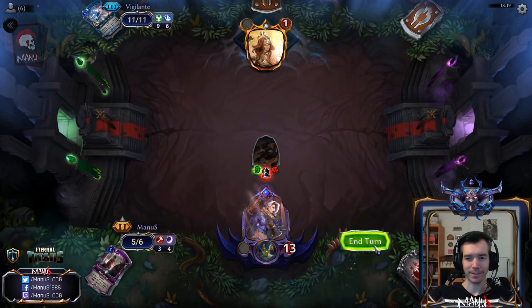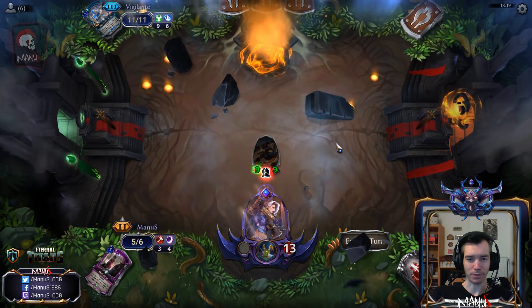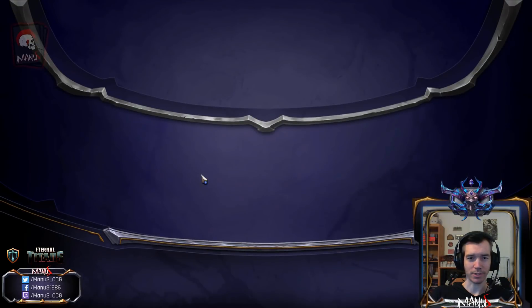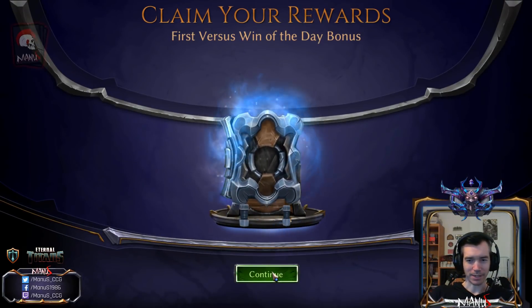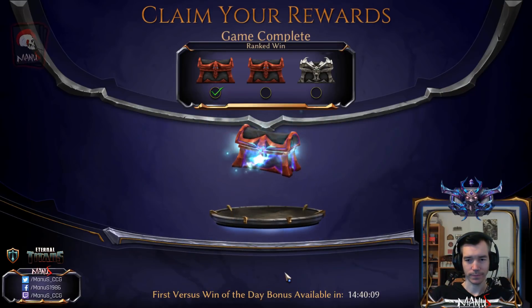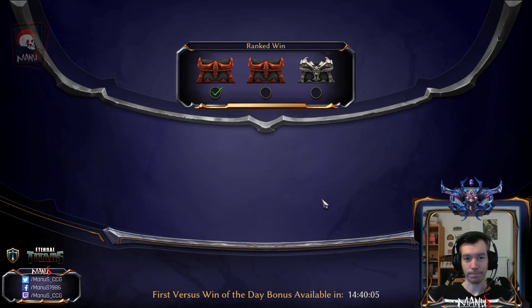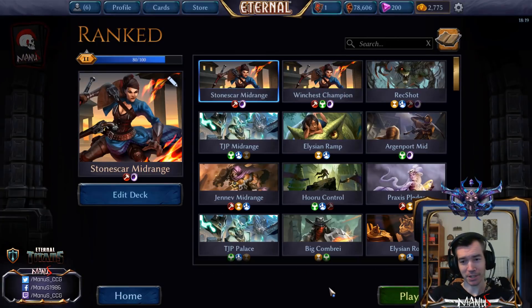As you can see, the deck can go fairly long and win drawn-out games even against something like control. If the opponent would have gotten Scorch of Frost home instead of this thing, the game might have looked a little different, but fortunately they didn't. Alright, that's the first game — pretty nice showing of the deck and the matchup. We got three more games to go, so we'll see you in a moment with game number two.